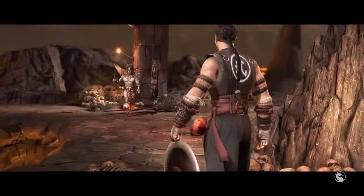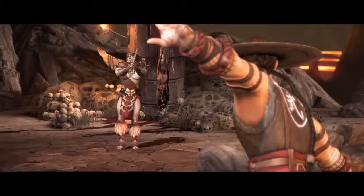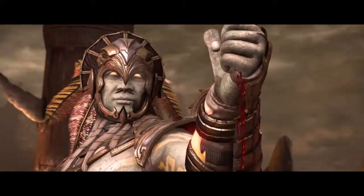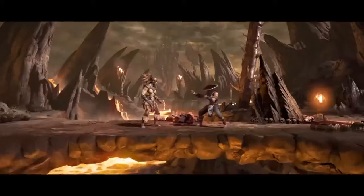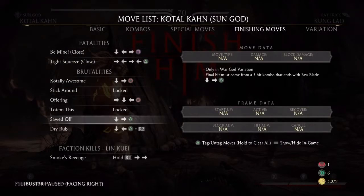Hello guys and welcome to a new video from Filibuster Videos. Today I'm going to show you how to make a Brutality with Cold Khan. The Brutality I'm going to show you is called Dry Wrapped Brutality, and it can only be achieved in Sun Guard mode.